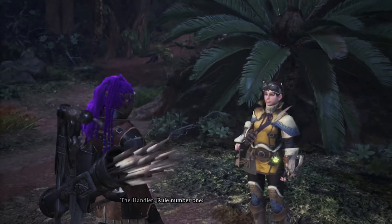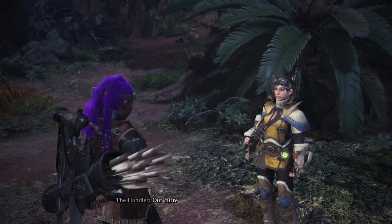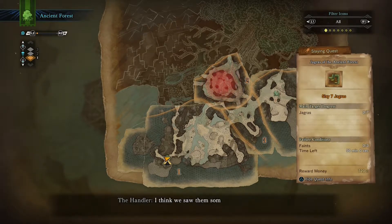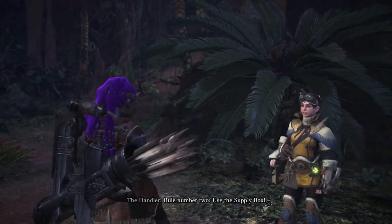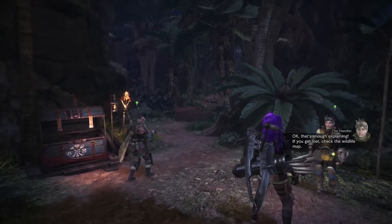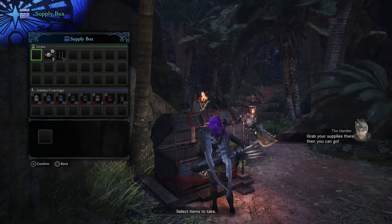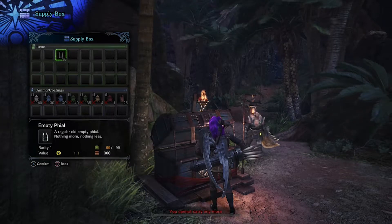Quick review of rule number one: complete the objective to complete the quest. My quest is to slay seven of them, and that red circle is the general area they appear in. Use the supply box — the commission supplies us with a load there. That's free healing, free stamina. Those are empty files which you don't need right now because you've got full files.